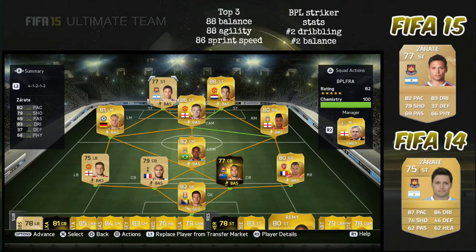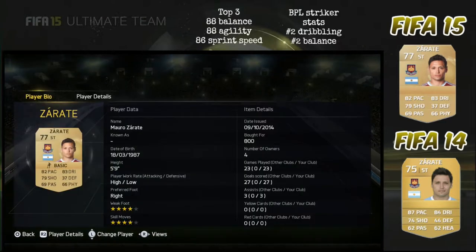G'day guys, this is JR and welcome back to another player review. Today we're going to be looking at the Argentinian striker from West Ham, Zarate. Looking at his base card, we can see that he has been upgraded to a 77 overall card with 83 dribbling, 82 pace and 79 shooting.